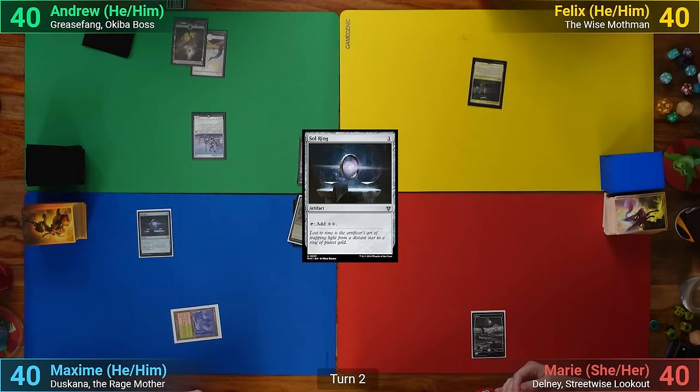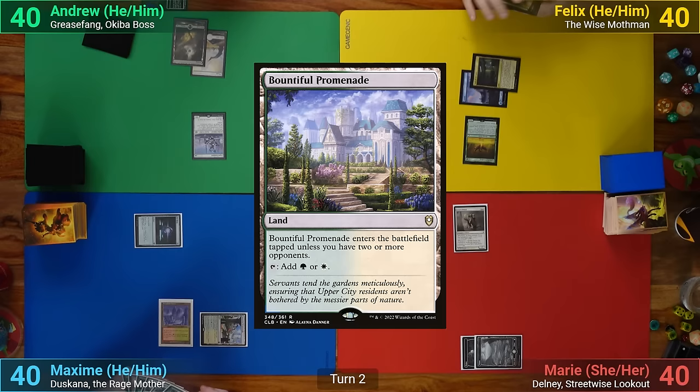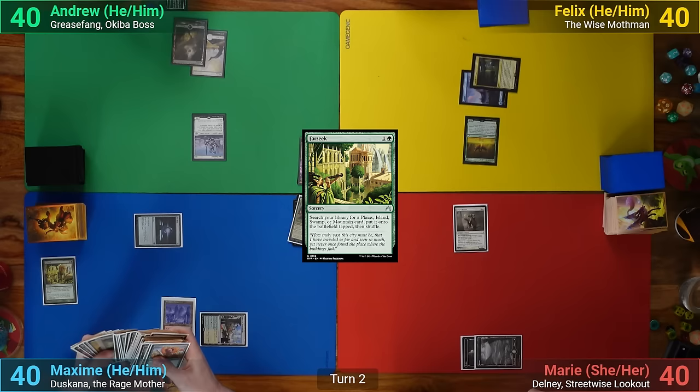I play a Swamp and pass. Felix plays an Island and pays 2 for a Cathedral Acolyte. Marie's got a Plains for turn and she then plays a Suture Priest and passes. Max's turn has him playing a Bountiful Promenade, and he then casts Farseek, paying the 1 for my Esper Sentinel. He goes to find a Jetmir's Garden and passes.